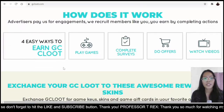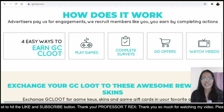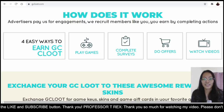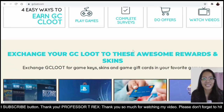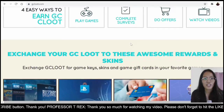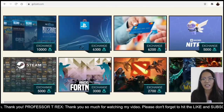So how does it work? There are four easy ways to earn GC Loot: you can play games, complete surveys, do offers, and watch videos. Personally I'm more into completing surveys rather than watching videos. In exchange, you can redeem your GC Loot for awesome rewards and skins.